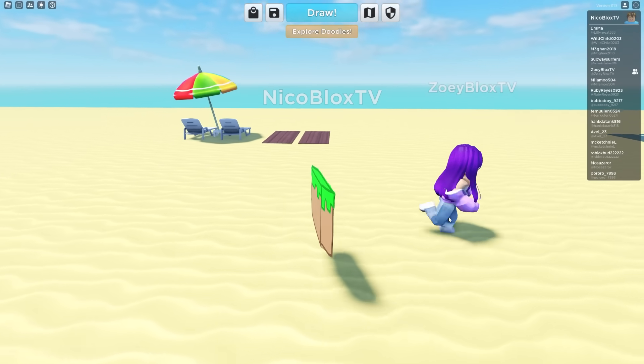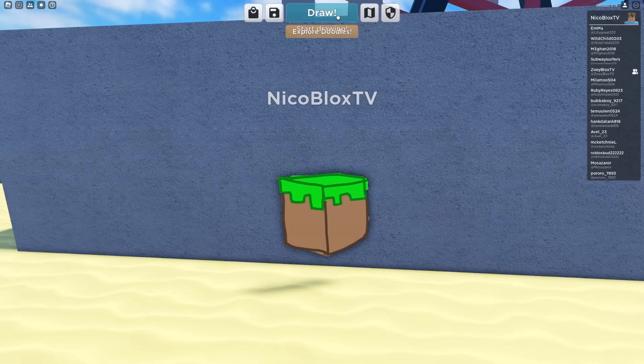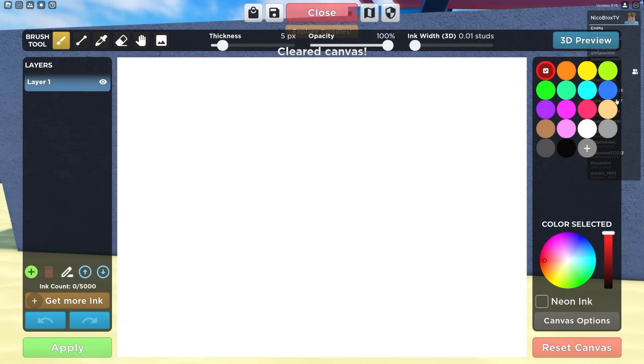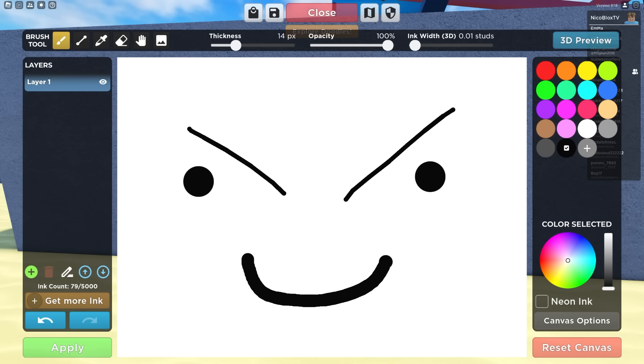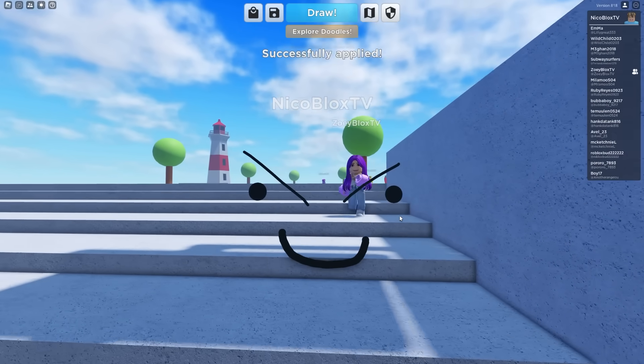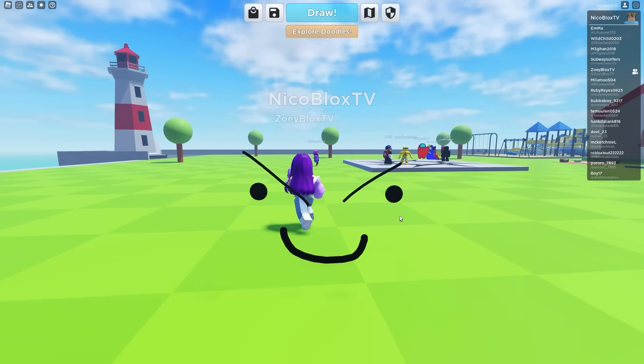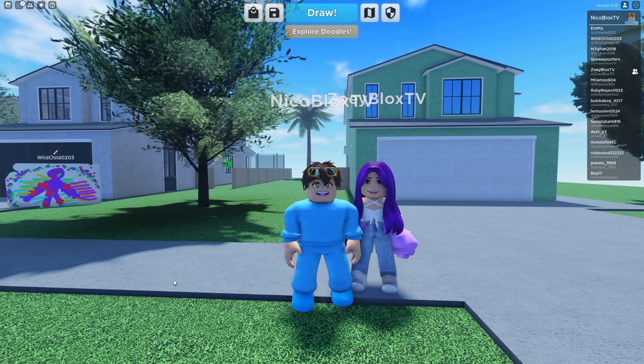I think I'm gonna go one more time, Zoe. For this last drawing, I'm gonna reset my canvas and scare Zoe. I'm gonna become a mean face! Now I just gotta click apply. Zoe, what is that? What the heck is that? Get away from me, Niko! If you want to watch more of Niko and Zoe's adventures, click on it on the screen. If you enjoyed, please subscribe! Bye, guys! Subscribe! Bye!